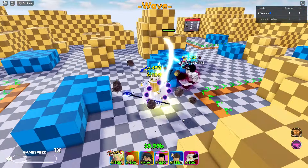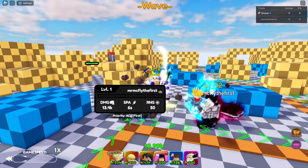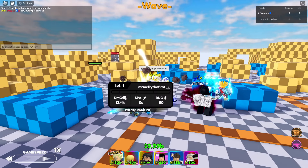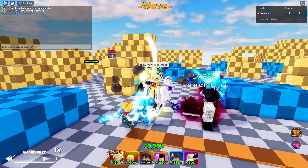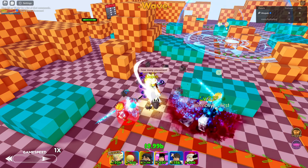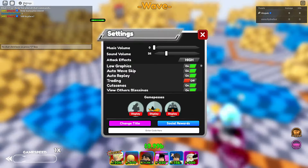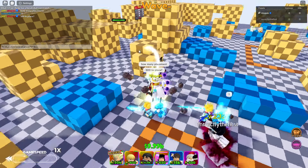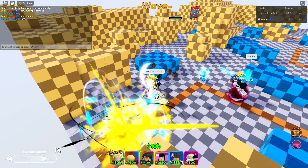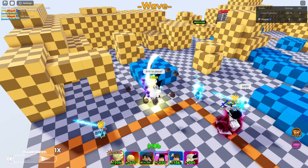Let's get him placed down and see how good he is. He's 500 cost — one placement. We're comparing to Gilgamesh now. Let's get our settings on high. 650 to place, so basically 500. There's his first attack — stats are decent, not crazy, but decent compared to the OG Vegeta tag team.